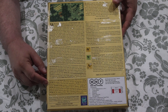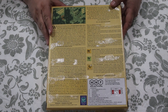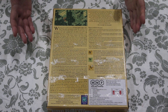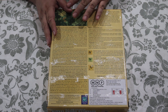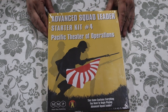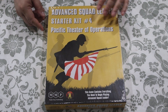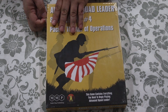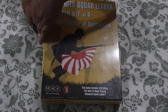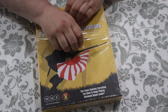They do mention that if you want to go with a simpler Starter Kit, you start with number 1. Can you buy this box, open up the contents, and play it right out of the box? Yes, you can. And I'm going to show you. So I'm going to first unwrap and open this up.